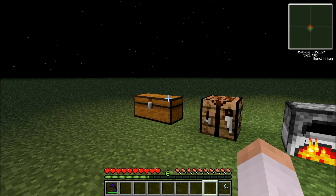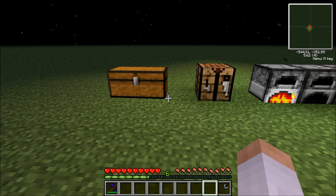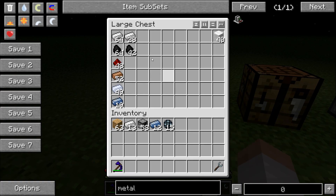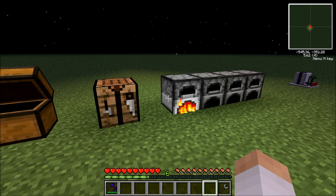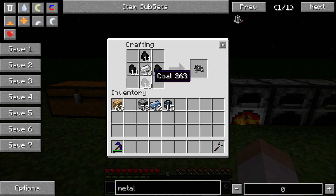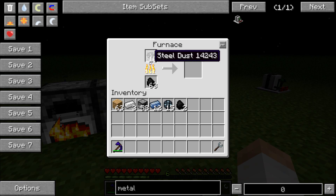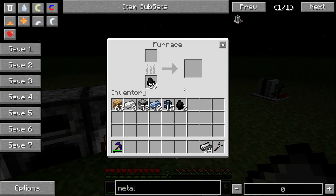The next thing we're going to make is the coal generator. This is the device which will provide the electricity. However, to make this you're going to need some steel. We're going to have to place a diamond of coal around iron to get steel dust. You'll need to make quite a lot. Put it in the furnace and smelt it, and that will turn into steel ingots.